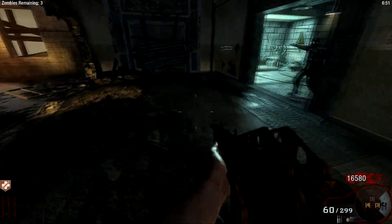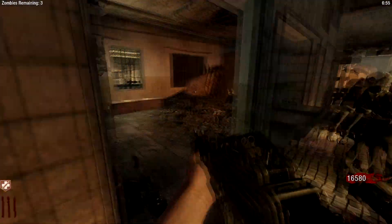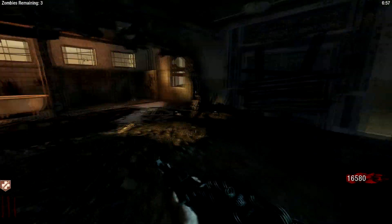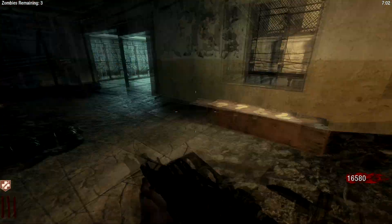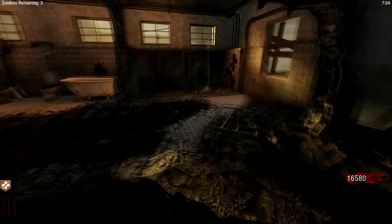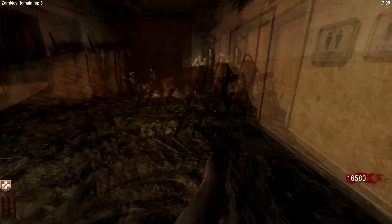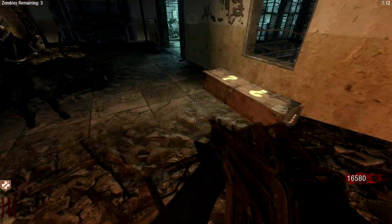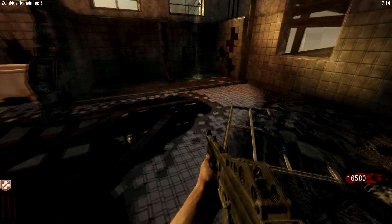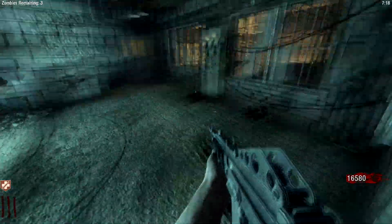A couple of you guys left comments. One of them being that the PSG-1 reload was not right — it wasn't adding the ammo into the clip at the correct time. So, that has been fixed. Also, the muzzle flash on the new weapons wasn't correct on the upgraded versions. The upgraded muzzle flash is supposed to be more of a red color, so that has been fixed too.